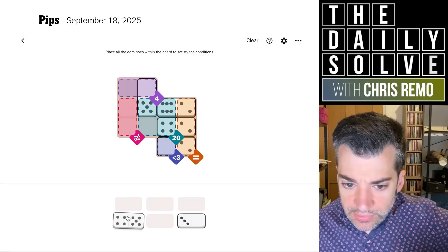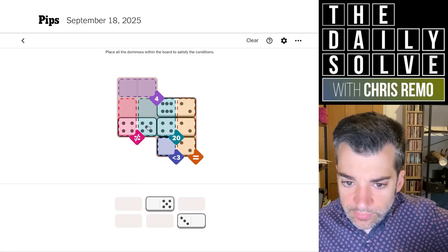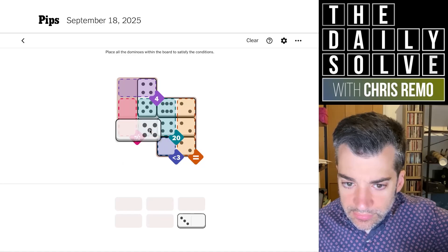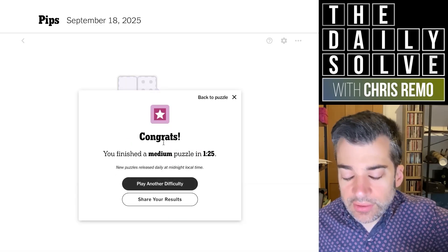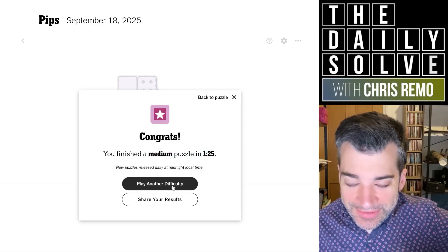This is looking okay, actually. Oh no, this is not right, because we need the five in here. No, this is wrong. Sorry — because this one goes up into the four and then the zero comes down. Yeah, that's right. There we go. Okay, still not a totally smooth solve, but less ridiculous than the easy.